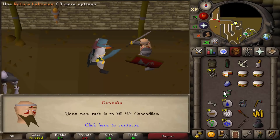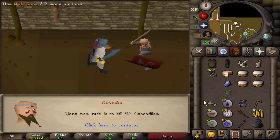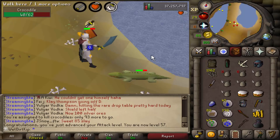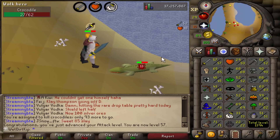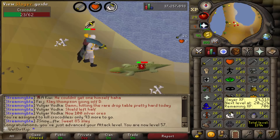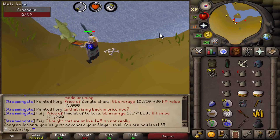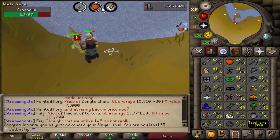Crocodiles. I'm going to drop the Nature Talisman because we don't need it for anything, and eventually when I decide to train Runecrafting, if I ever want to make Nature Runes, I can just catch a Nature Impling for the Tiara. 57 attack — getting closer and closer to being able to wield Dragon weaponry. I'm hoping to get 60 by the time we get 42 Slayer. Level 35 Slayer — we can now wear Slayer Helmets, which we're not going to have for a while.